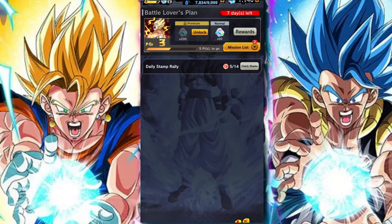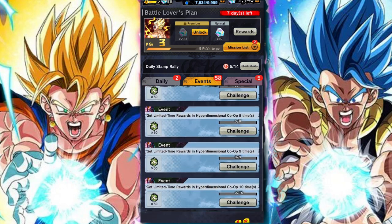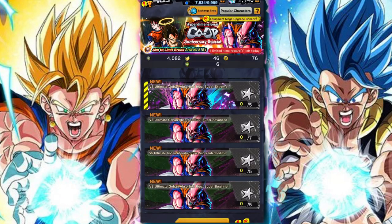On top of that, there are some missions that will give you Chrono Crystals for attempting and completing a certain number of attempts of the stage. You also get the currency from the event, which you can use to exchange for some Chrono Crystals.